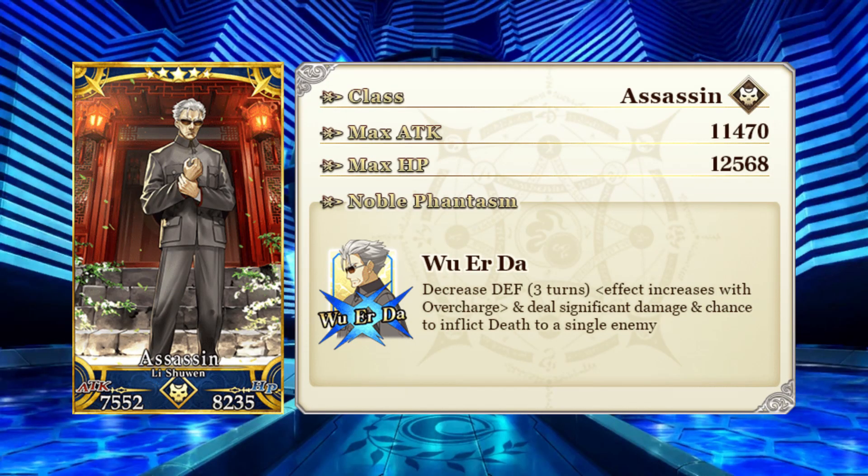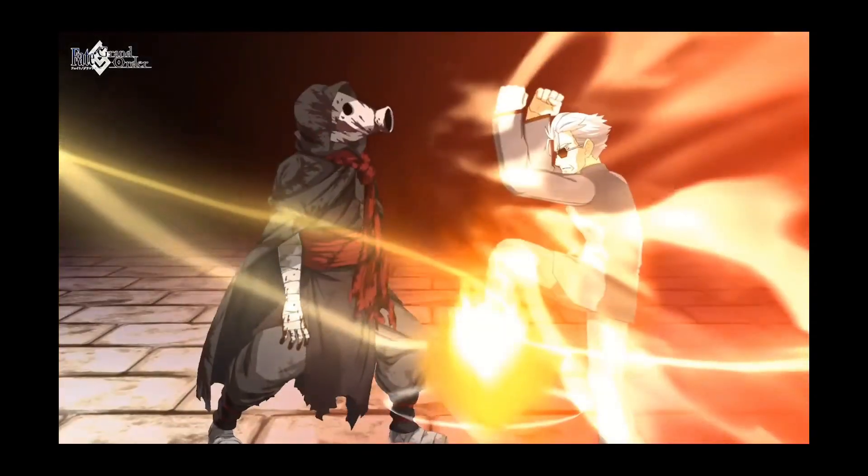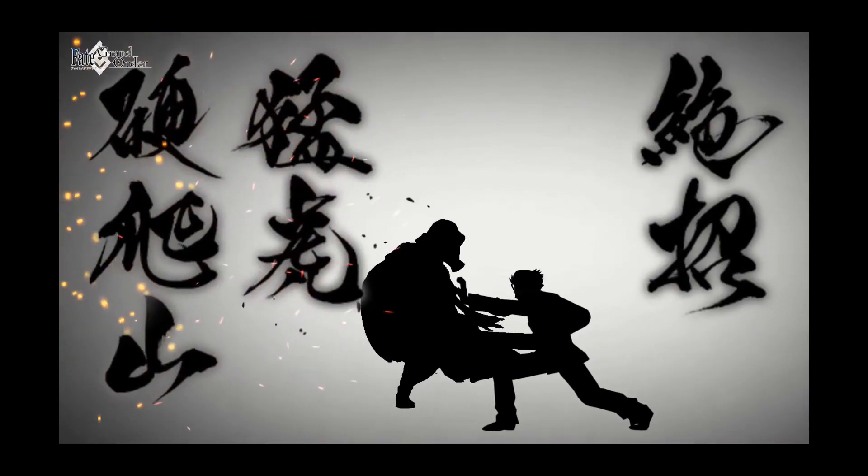Lastly, there is the story-locked 5-star Assassin Li Xuen. He has a single-target Arts NP that has a chance to insta-kill the target, plus an overcharge effect that activates first and reduces the target's defense by 20–40% depending on OC. Li's skills can increase his attack, grant him stars, absorb those stars, and boost his critical damage up to 100% for one turn, thereby giving him incredible burst damage potential. He is definitely one of the hardest-hitting ST Assassins and will get stronger with a future buff to his NP expected in December. However, he is story-locked and will always have a rate-up during the annual Chaldea Boys event in March. And with Kama's banner not too far off, I would recommend waiting for her if you need a single-target Assassin.